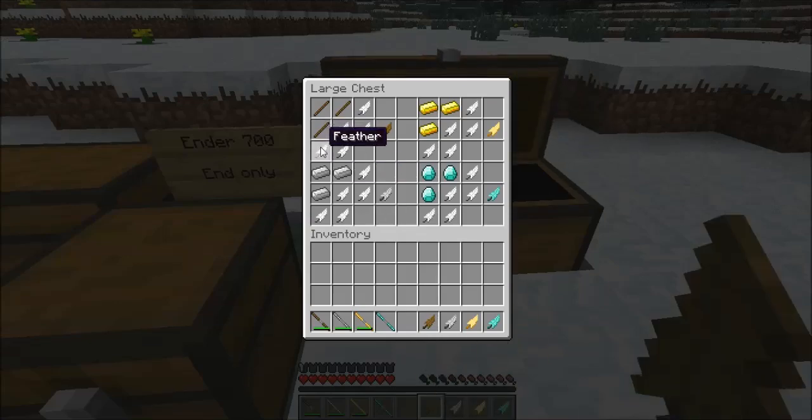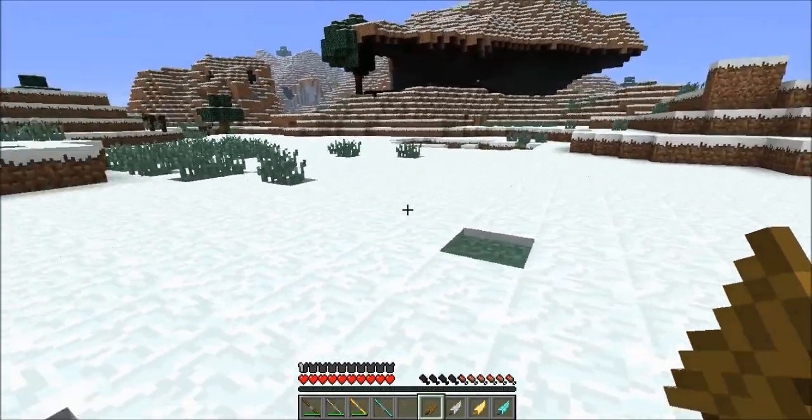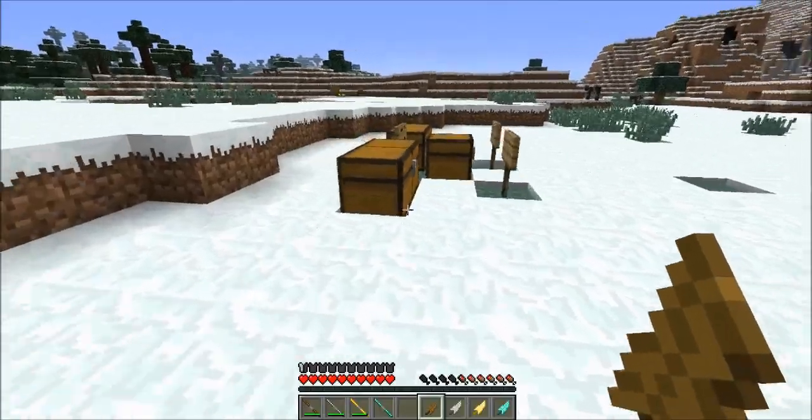To craft the wings: five feathers and three sticks for the wooden wing, five feathers and three iron for the iron wing, three gold ingots and five feathers for the gold wing, and finally three diamonds and five feathers for the diamond wing.